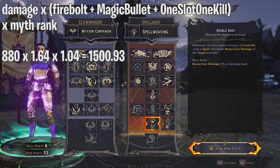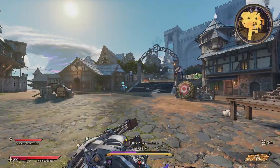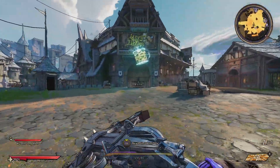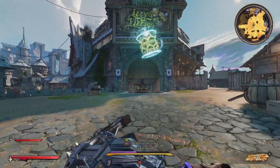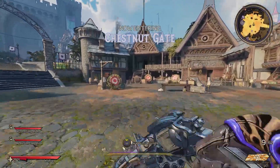There's also a skill where the Fatemaker scoring a critical hit with a spell deals bonus gun damage — but that appears on the spell itself, not the gun directly. Another skill grants bonus elemental damage when casting a spell equal to that spell's element. I'll cover both of those in a separate video.